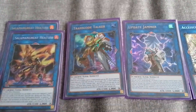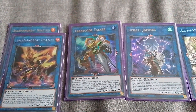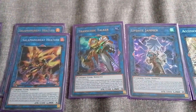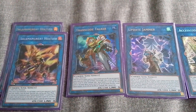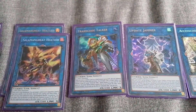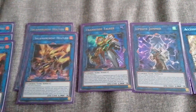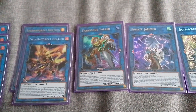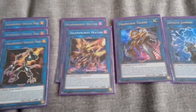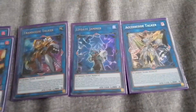Transcode Talker — really good, but also won't work under Skill Drain. Skill Drain is like everywhere because it's at three. Transcode Talker brings back one of your link monsters and puts it where your arrows point. If they both point to each other, you can't target them with card effects — so you could have Sunlight Wolf and Transcode Talker pointing at each other, and neither can be targeted.